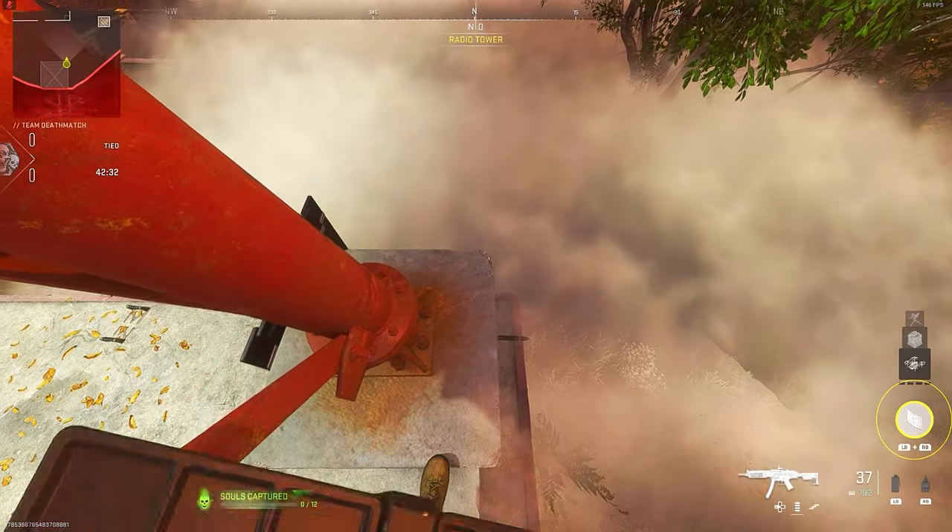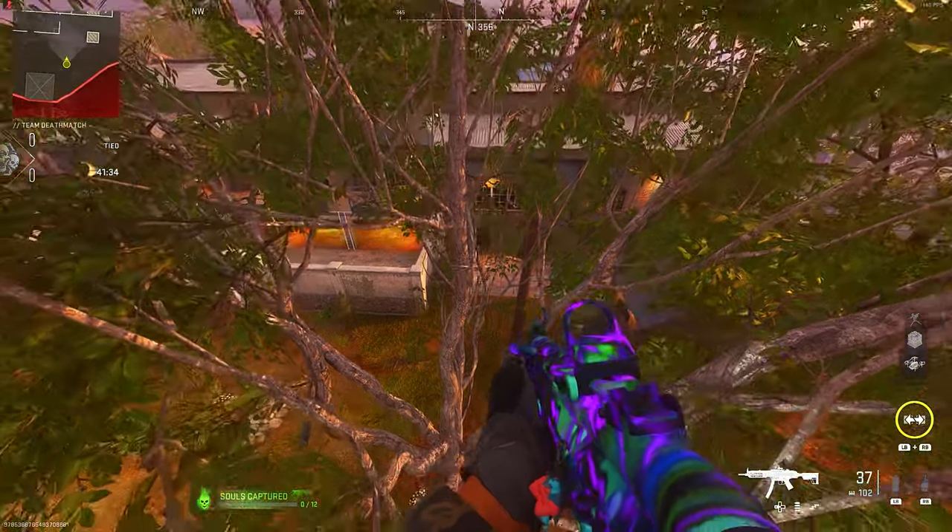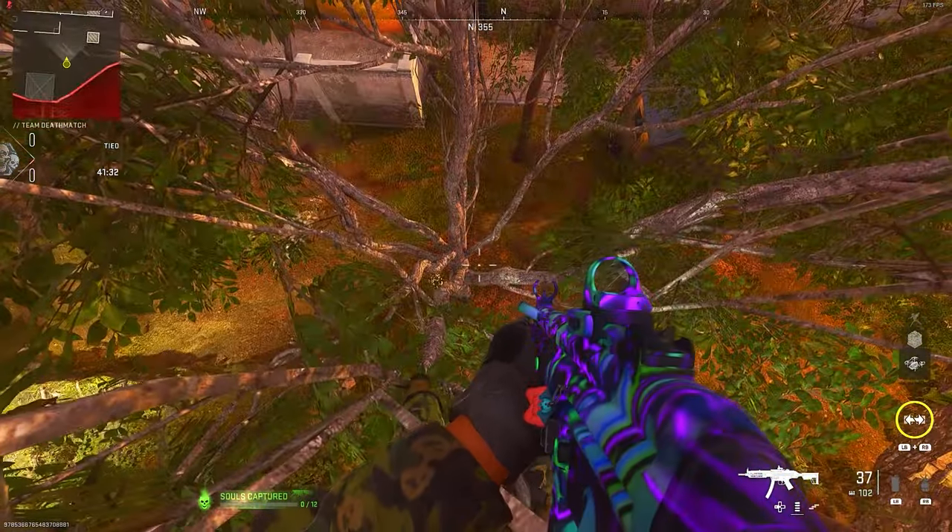Here's another spot on Ala Silo. Place your deployable cover here, then run and jump all the way to the right side of this tree. As you see, you can chill in here and no one will find you.